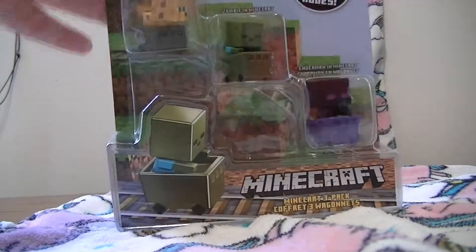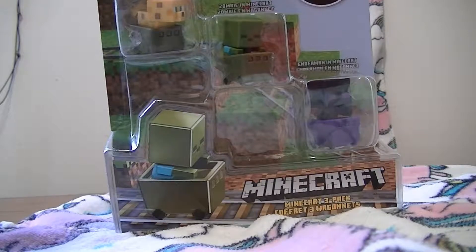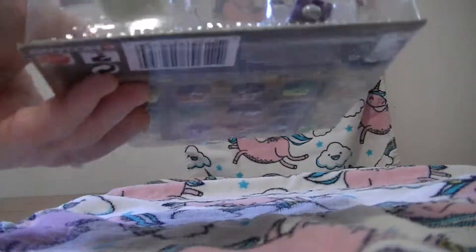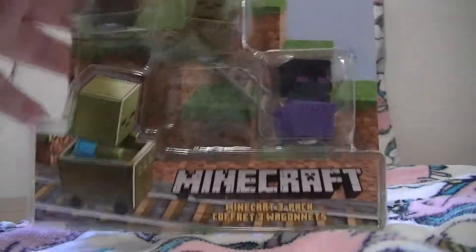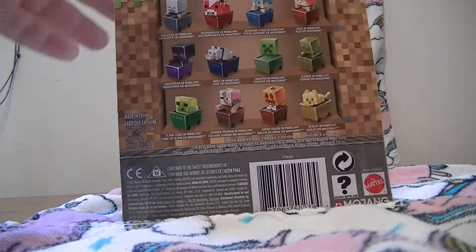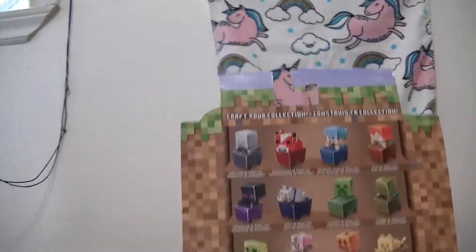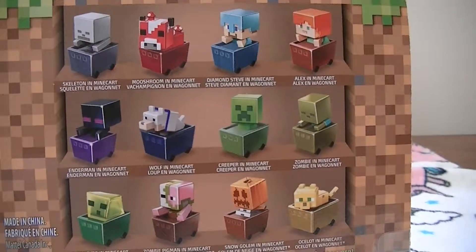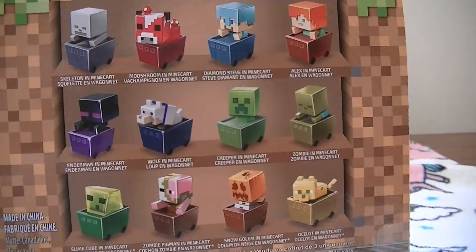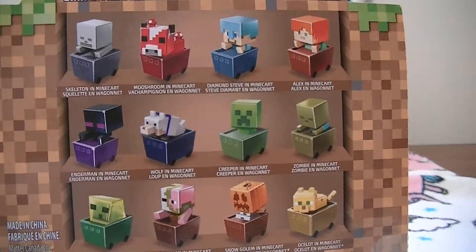Well, apparently in this one we have an ocelot, a zombie, and an enderman. And you can see from underneath the box they have like metal balls on the bottom. You can craft your collection — you can get a skeleton, boost room, diamond Steve, addicts, enderman, wolf, creeper, zombie, slime cube, zombie pigman, snow golem, ocelot.